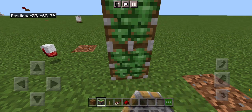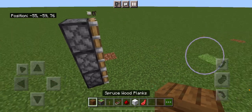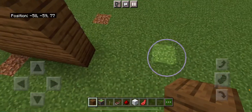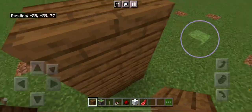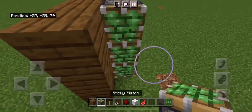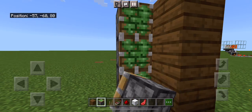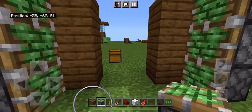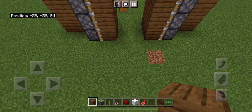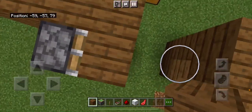First, you will place 3 sticky pistons on top of each other, facing sideways, whichever direction you want your door to be. You're going to have your wall here — I don't have a wall because I'm in creative mode, but you guys will have a wall. You're going to want to put the piston one back, not right at the wall. Then copy it to the other side, and put your blocks of choice in front of those pistons, so that it looks like this and you can't see the slime on the pistons.